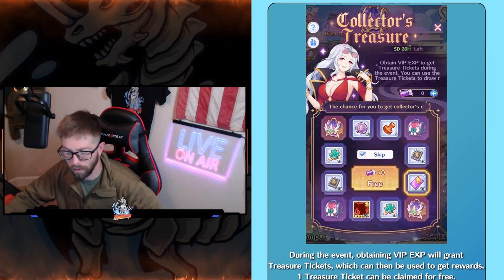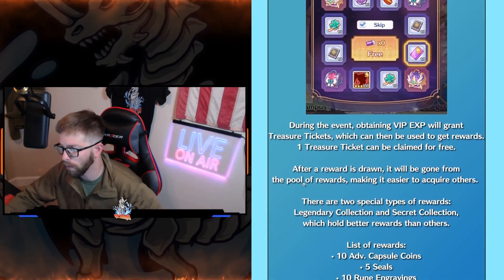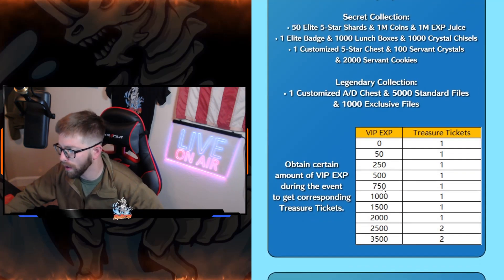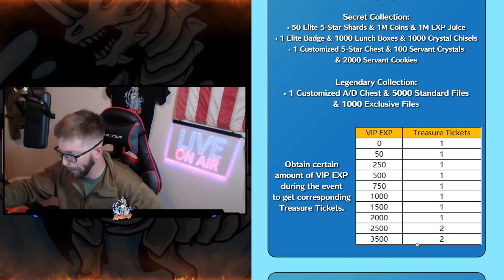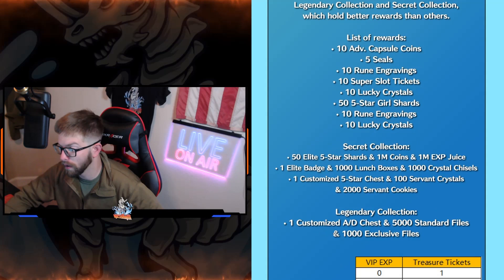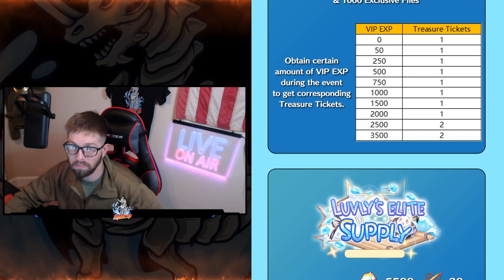Collector's Treasure: I looked at this earlier and it's just for VIP. You get one free one, and then more from purchasing VIP — essentially just a pay-to-win thing. If you're paying for Lovely's Journey anyway, you'll probably just get it through VIP XP. It costs about $3,500 to get it all. If you just buy $100 in the game you'll get all of this, and eventually you're guaranteed one customized AD chest and 5,000 exclusive files. It's just a little extra reward for spenders — skip it, not really worth talking about.